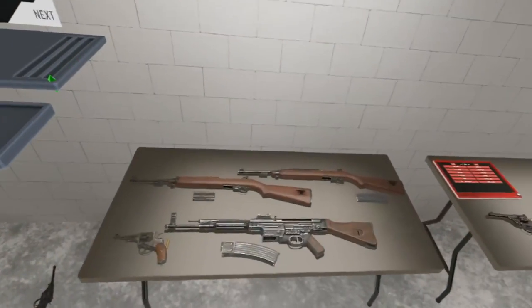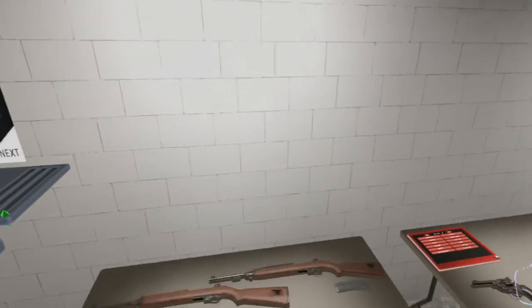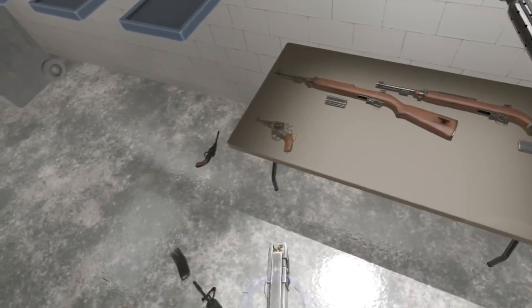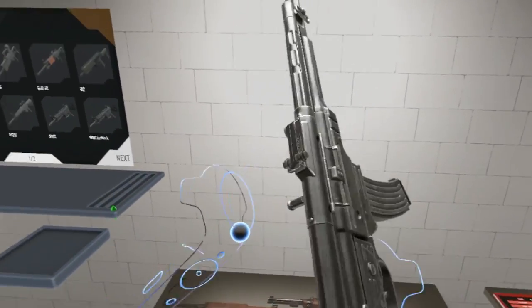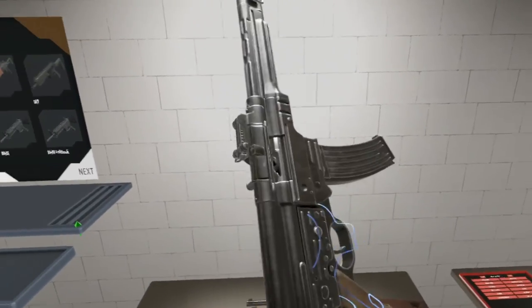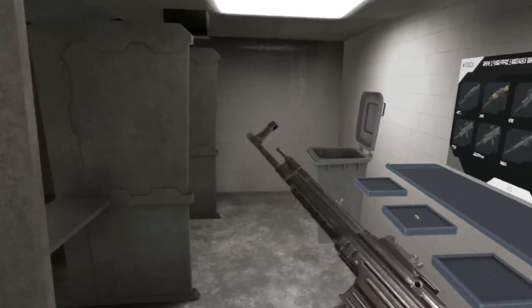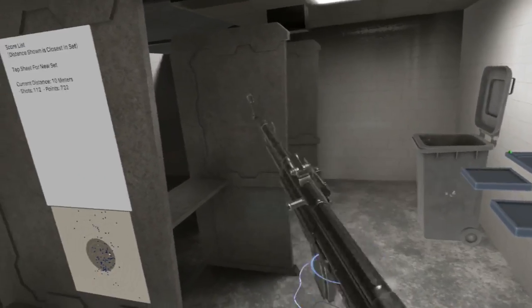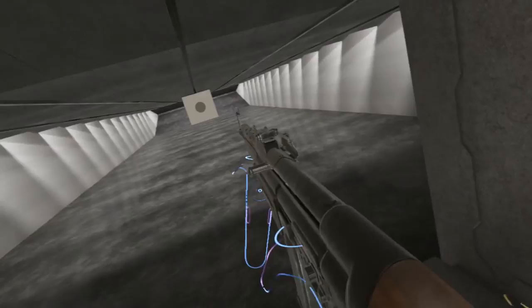Let's get next - STG-44, the German World War II Assault Rifle. I think it was one of the first automatic rifles. I don't know if it was the first, I can't remember. But it was one of the earlier automatic rifles.